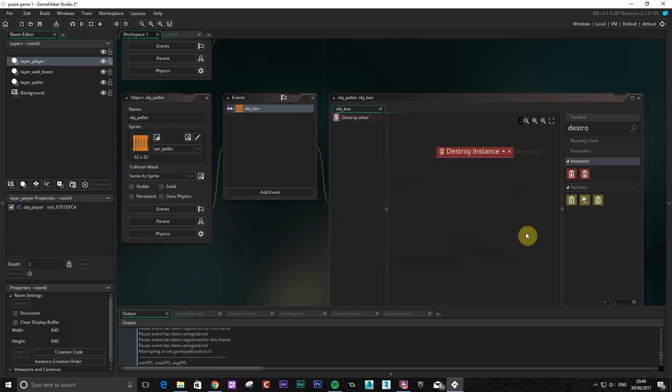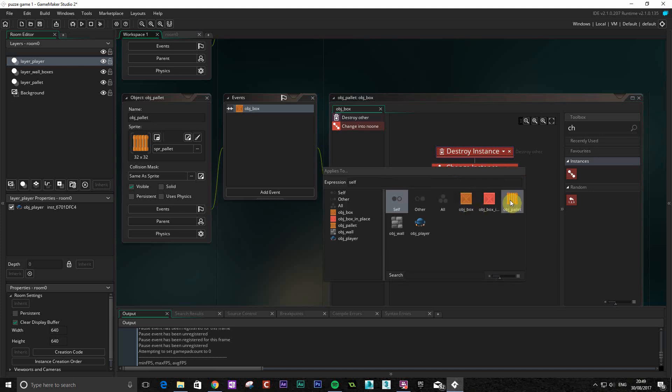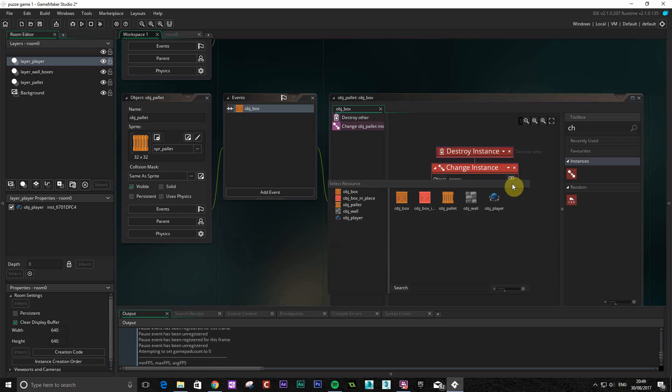Self is us, the other is going to be the box, so we're going to destroy the other item. Now we've destroyed that we're going to change an instance - we're going to swap our palette with a wall, so self with a wall. The reason we're going to do this is just to save a little bit of coding because we've already set up the fact that you can't go through a wall, you can't push a box through a wall, so if we add a wall there then you can't go through it.